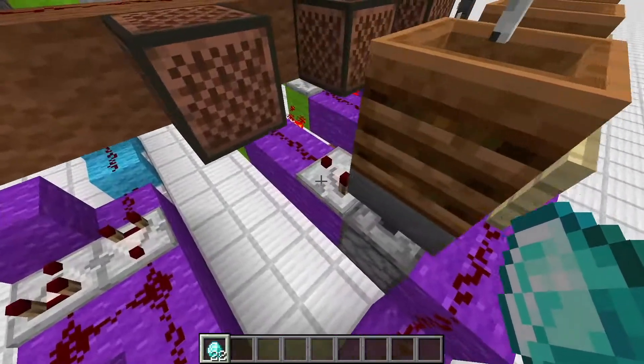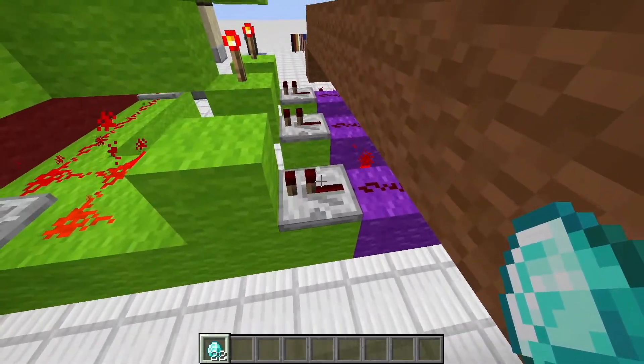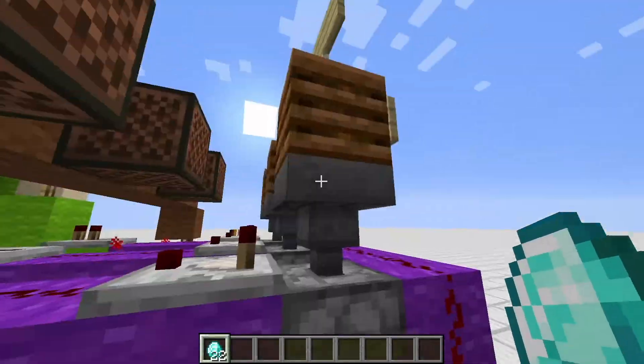We also have an additional safety feature with this piston which basically prevents us from paying more. If we throw in our diamond it just covers everything up so you can't play again until it retracts. Then we have the odds calculation system where we calculate everything. The first dropper is set to 50% because the stone sword is an unstackable item alongside a stackable item.